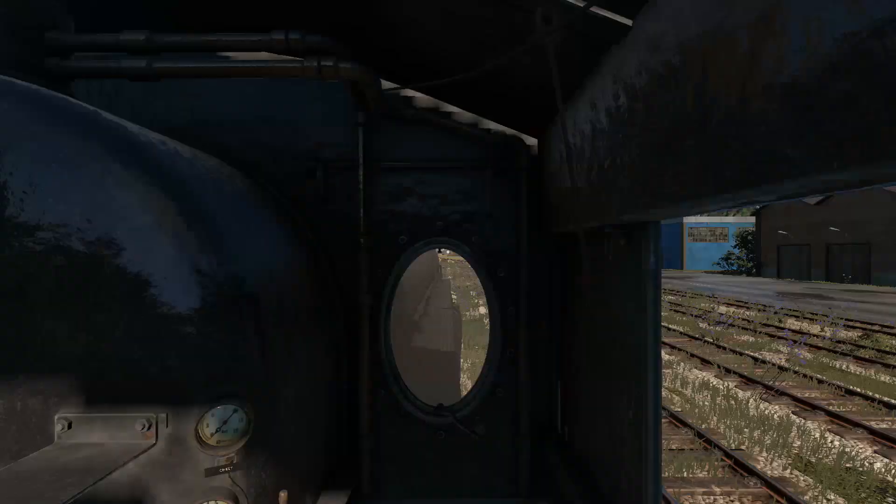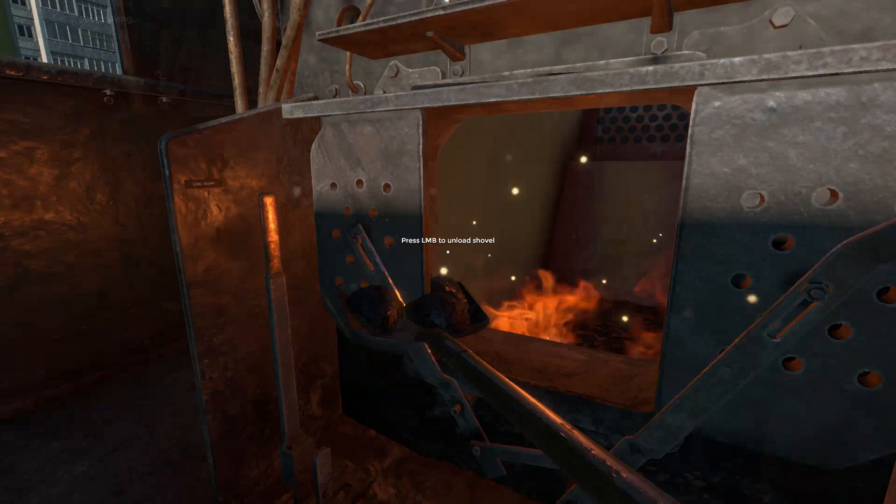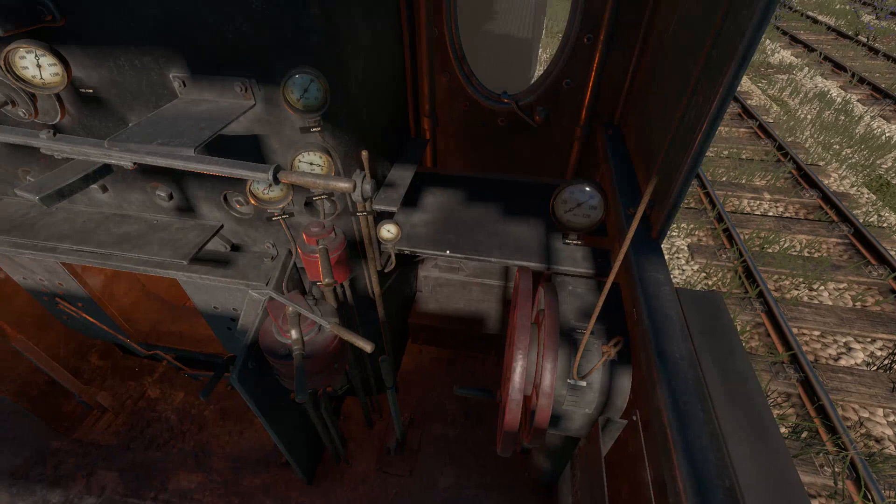Let's just keep feeding this beast because she is hungry today. Boiler pressure is looking good. With this damper here I'm going to increase it all the way to the top. An easy way to remember the dampers: if you pull all the way up you get a big high fire; if you push it all the way down you get a low fire.